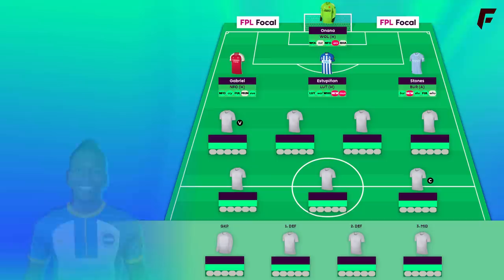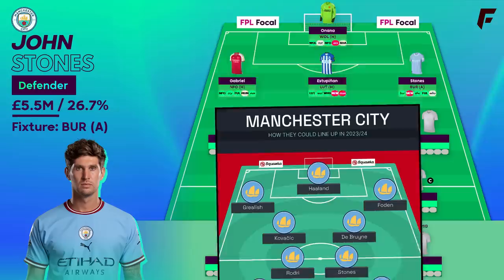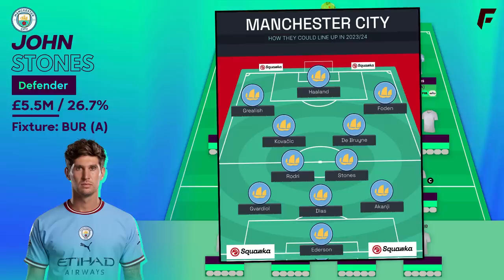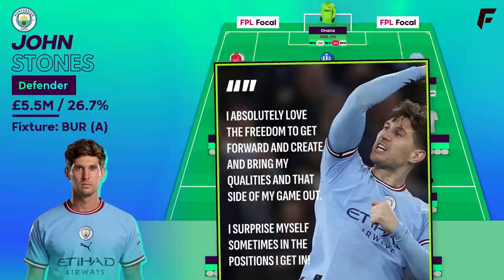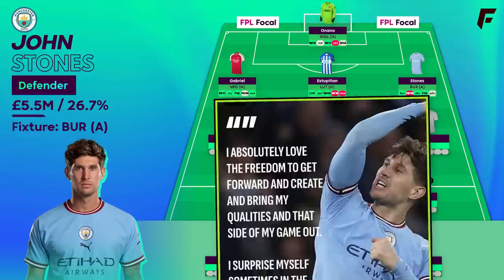Stones joins the template at just over a quarter of all managers owning him. What's the appeal with Stones? Man City are second in the GW1 clean sheet odds, and from around GW27 last season Stones was given a new role — in possession he plays in midfield alongside Rodri, further advanced than the rest of the defence, and he'll even have an occasional pop at goal. He scored against Yokohama from the edge of the box earlier in preseason. That said, Stones' longest streak of starts over the last 5 years is 7 games, so perhaps a ticking time bomb — but potentially high upside.